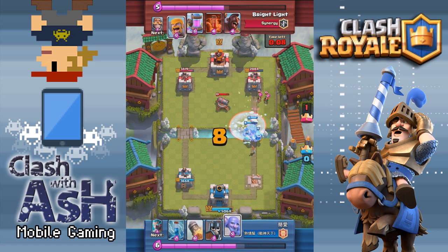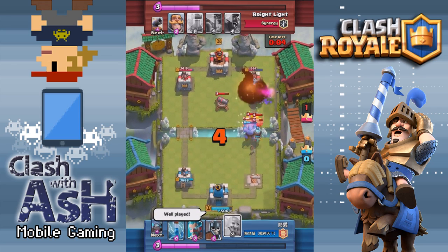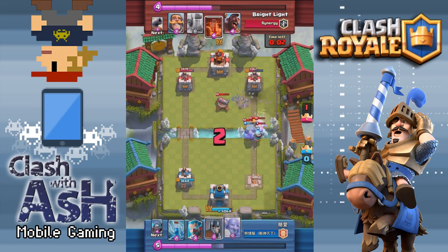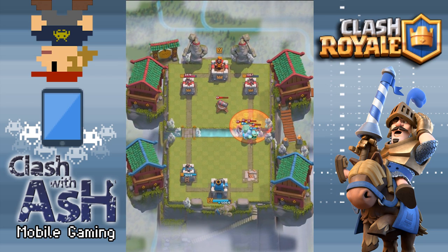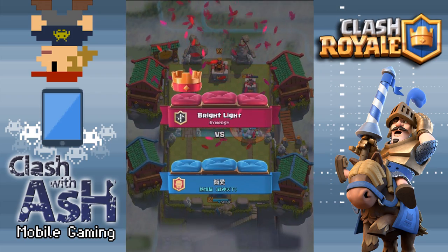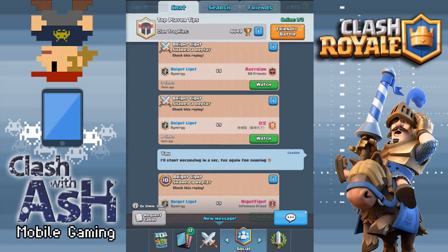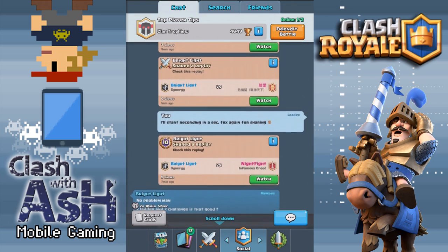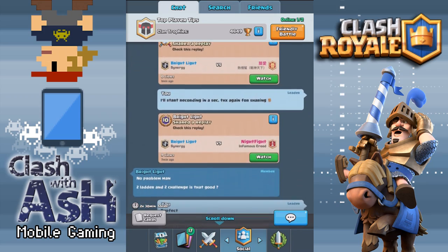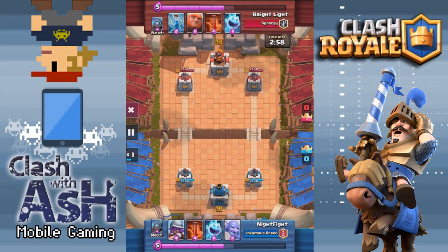That might seem pretty obvious, but you'd be surprised at how many players place their tanky unit on the opponent's tanky unit — that's not what you want to do. Whether it's a Valkyrie in a Trifecta deck or a Knight in a deck like this, use them near the bridge on the range units. They can take a few hits there. Don't be afraid to use your Knight defensively on the bridge, and don't be afraid to use your Freeze spell defensively as you saw Brightlight doing.